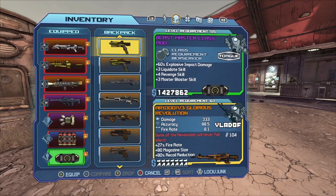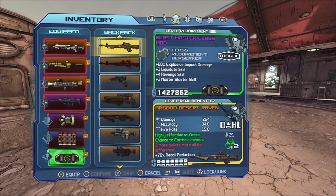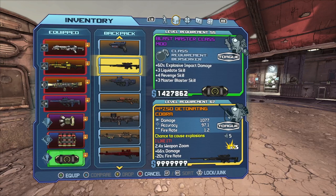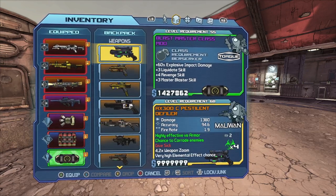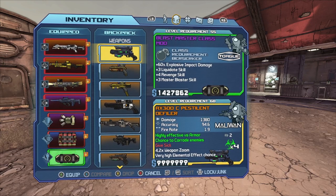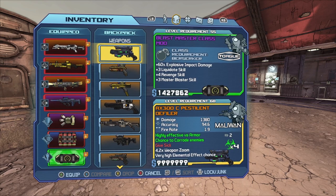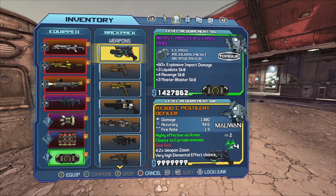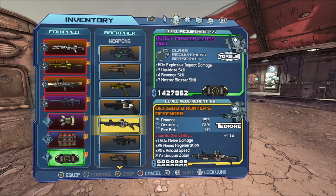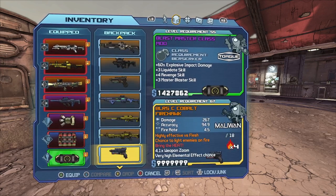Another great weapon you can use that has explosive damage is the Cobra — it's a really great weapon. You can use whatever else you want; I've pretty much got all the guns from S-tier to C-tier in the game. There are better rolls of course, but you can have a look and use anything you really desire depending on the situation you're in.